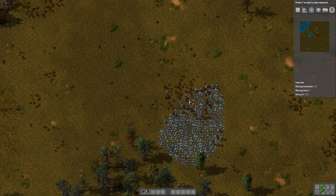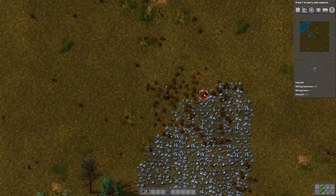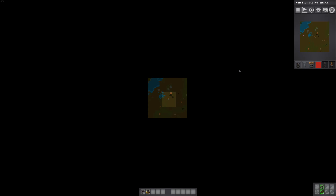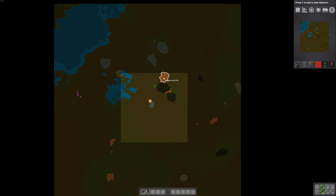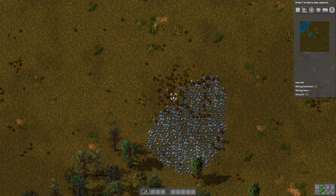So you start off with this little guy here, and there's various resources around. This is iron. You can see on the mini map: coal, copper, iron. I hear iron is like the most used ore. And there's stone and water.